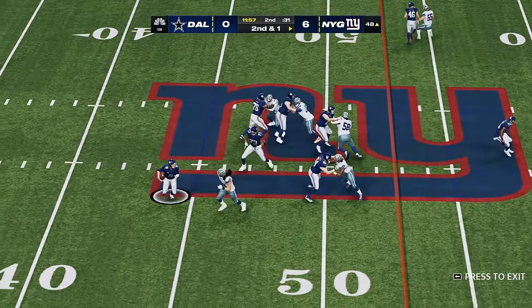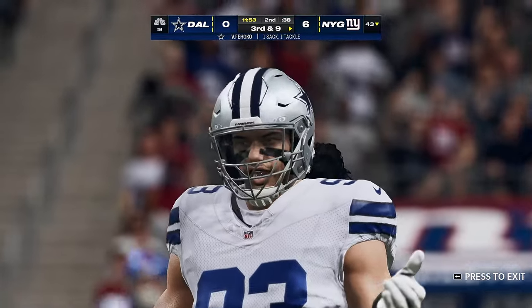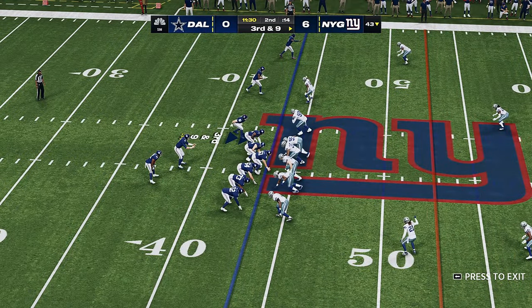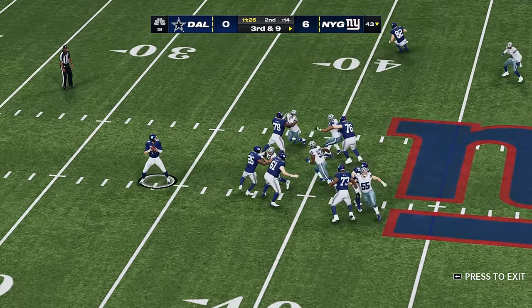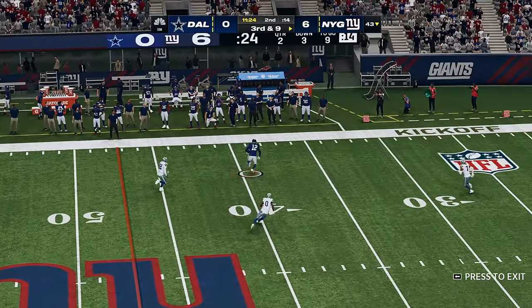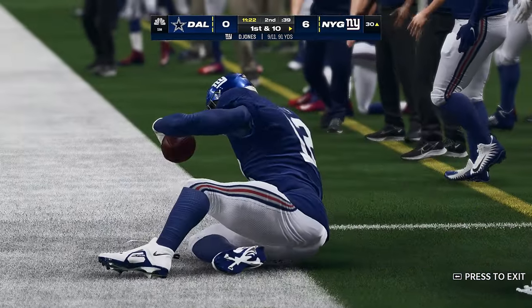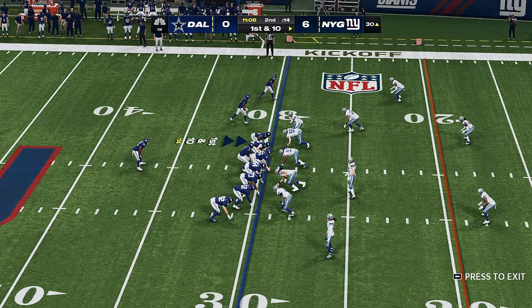Off play action, Jones can't find a receiver and he's brought down. They'll wind up losing a full spot — this is third and nine. Jones fakes the give to Barkley. The pass is taken in by his big tight end and he'll get this to the 40-yard line, down to the 30-yard line.